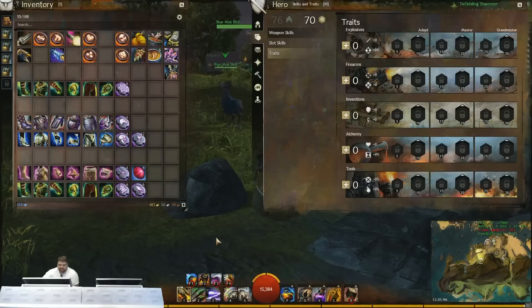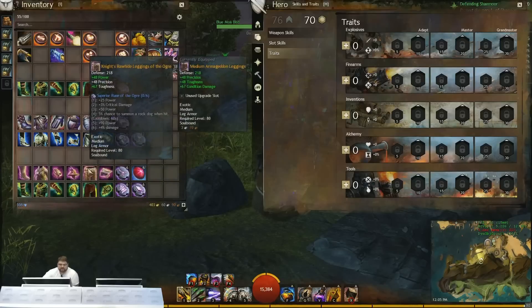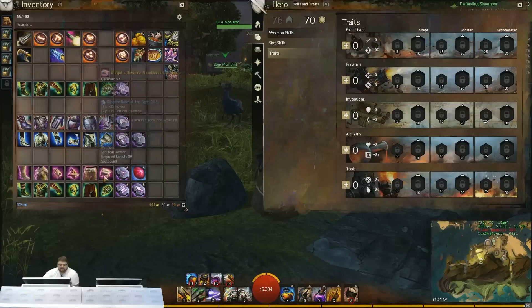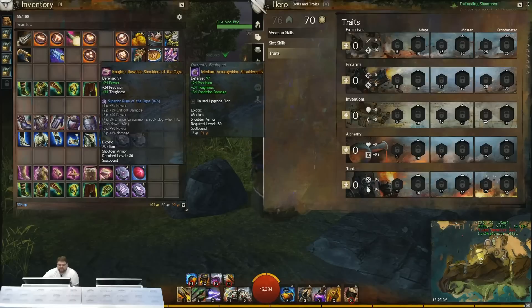Usually pistol builds go more condition damage and rifle builds go more power damage. For power builds I like to run two different flavors. I usually focus a little more around Knight's gear for PvE — you get higher toughness and power — and then I run Berserker's trinkets. This gets you a really solid amount of damage for power builds, and you can run power builds with both bomb kits or grenades.